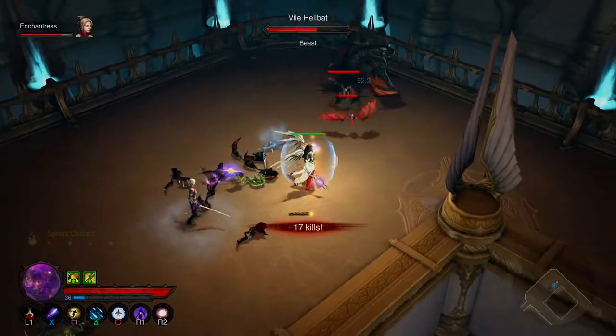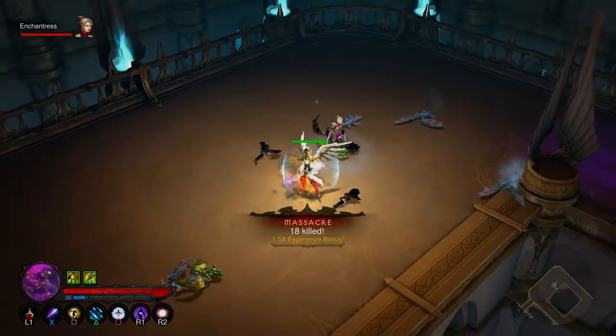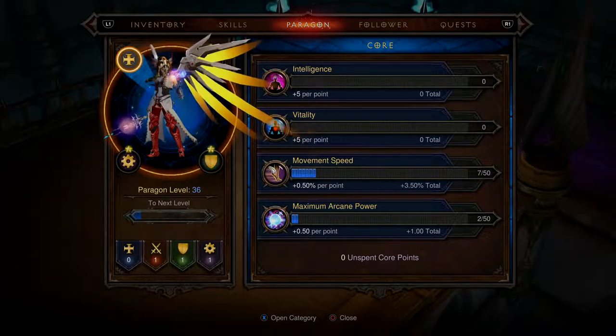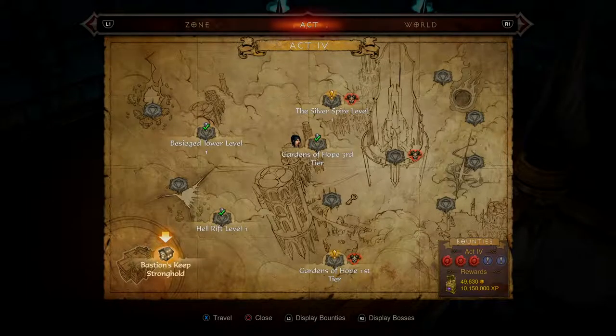Look how powerful my apprentice is — holy crap! She's so powerful and I'm not even using my shield. I'm going to try and do the paragon upgrade substantially so I can feel the difference. There's a key to something on the map — we'll go there afterwards. I need to upgrade the paragon where I can feel a real difference.